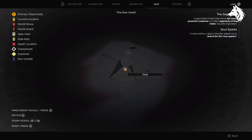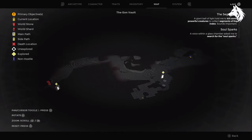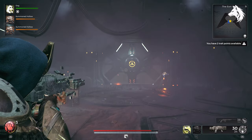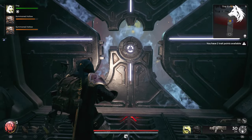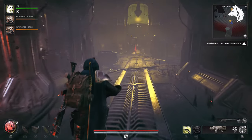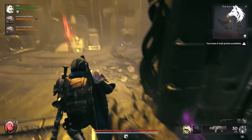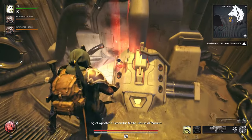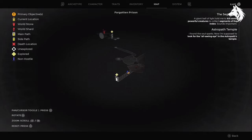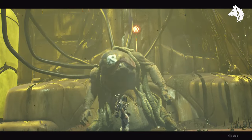He wants you to find a soul spark cylinder and that will be located in the Eon Vault, usually after completing the Hatchery. You'll have to wander around the Eon Vault to find this underground facility that has the spark inside and it looks like this. After you have the spark you can head to the door with the exclamation mark in the Eon Vault, which is a new entrance to the prison where you can talk with and then fight Talratha.